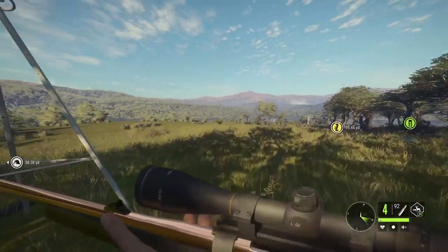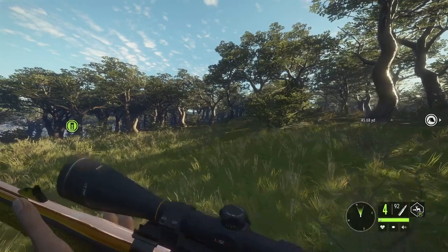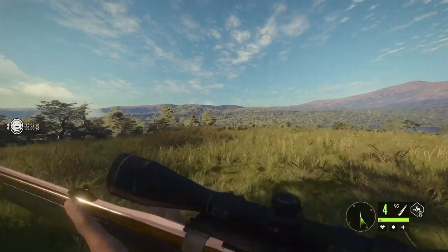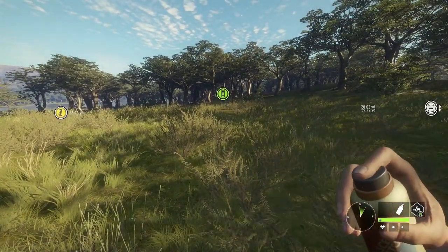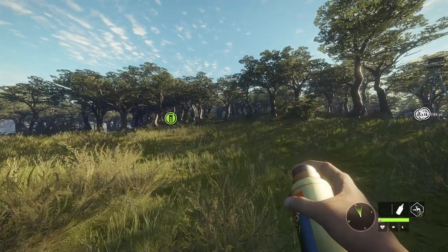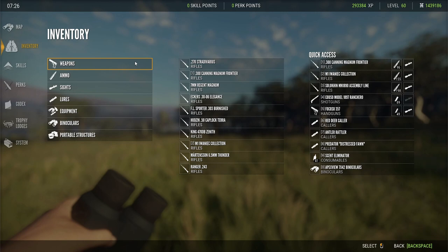The green compass in the bottom right shows the direction the wind is heading. Right now the wind is blowing north, so animals to the north will smell me and animals the other way won't. Scent Eliminator has about a 30-minute in-game timer. It doesn't 100% work — it just betters your chances of animals not smelling you.